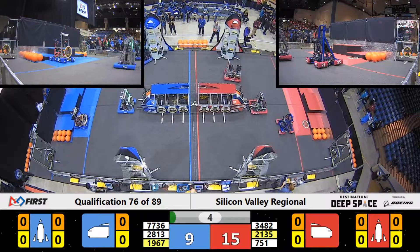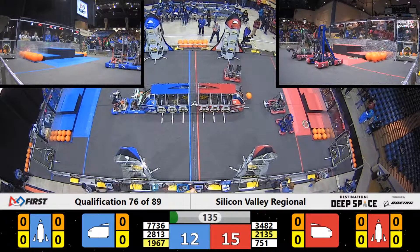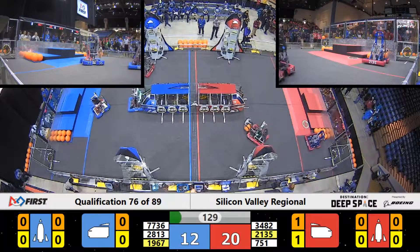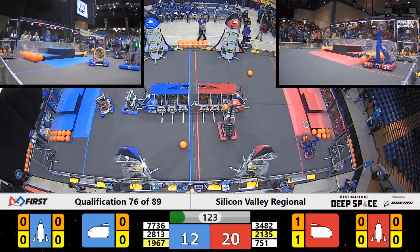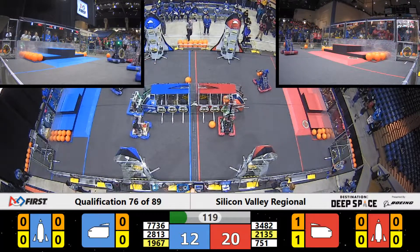21-35 on the Red Alliance. Presentation Invasion over the line, off the Hab. On the Blue Alliance, we've got all three robots off the Hab. And it looks like we have some hatch panel placement from the Jenxers on the Blue Alliance.